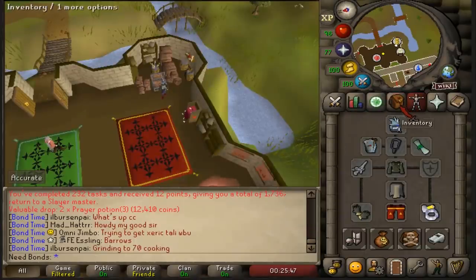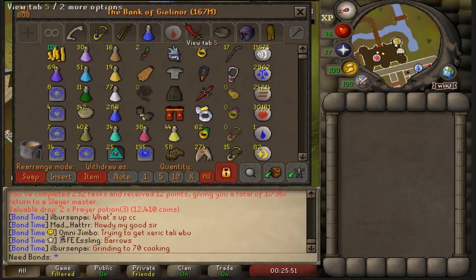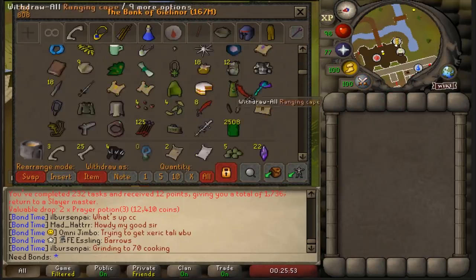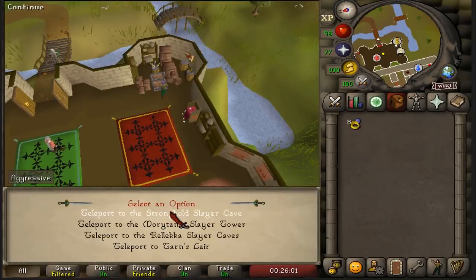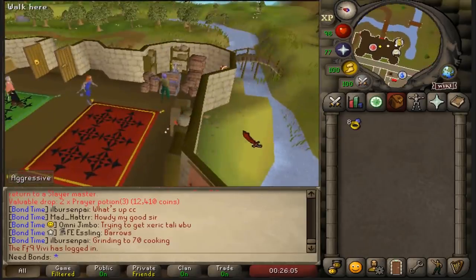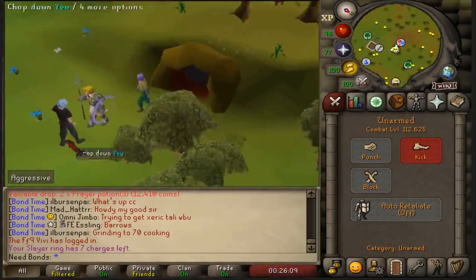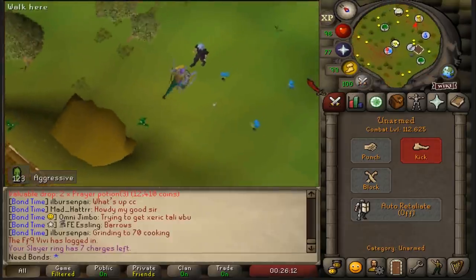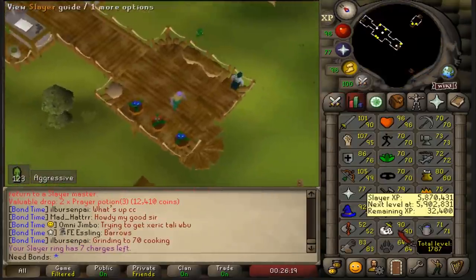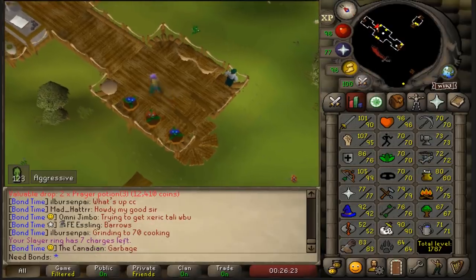Here at the bank — throwing all my gear on just to see how much the bank is after that trip: 167 mil. Maybe a little more if I emptied out the blowpipe, trident, and stuff that can hold extra wealth. Done with that Black Demons task — that took a while. Got 123 Ivor Inspectors next. 32k until 91 Slayer and 170k until 96 Strength — we are just killing it.